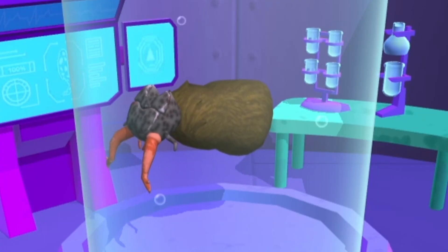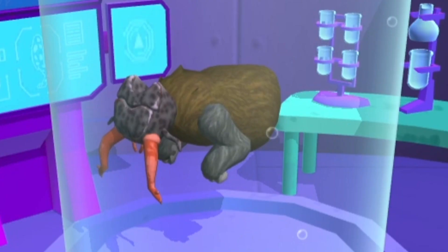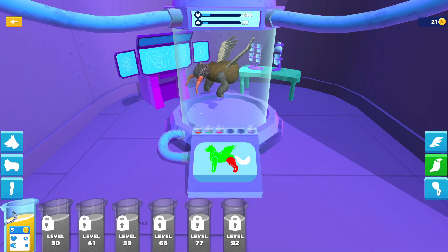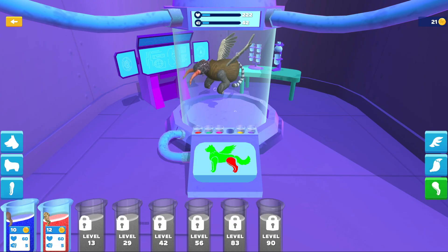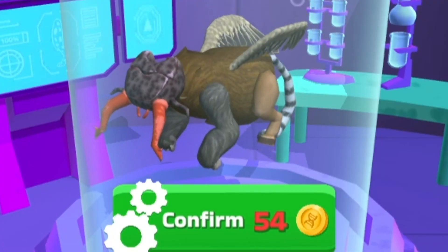We need an ant head. We definitely need these gorilla hands because they have double the HP. We'll give them some eagle wings, another lemur tail, and some horse legs or something. I don't have enough money.